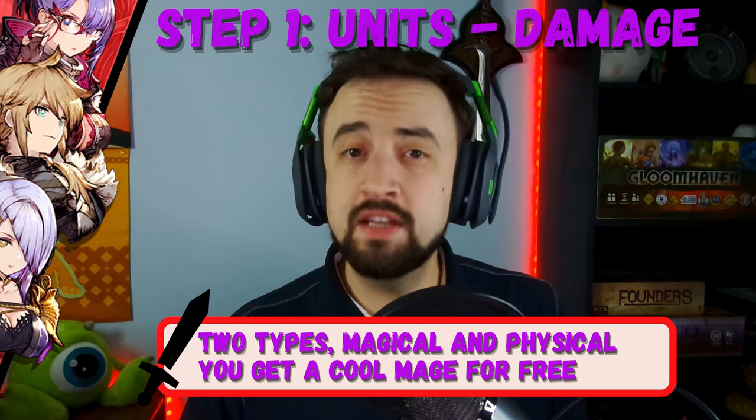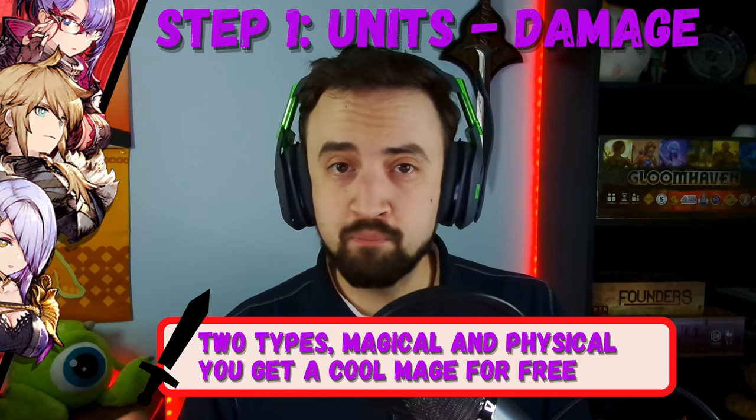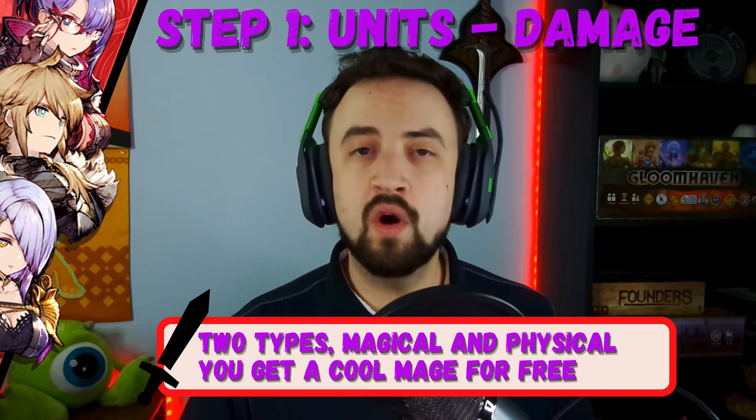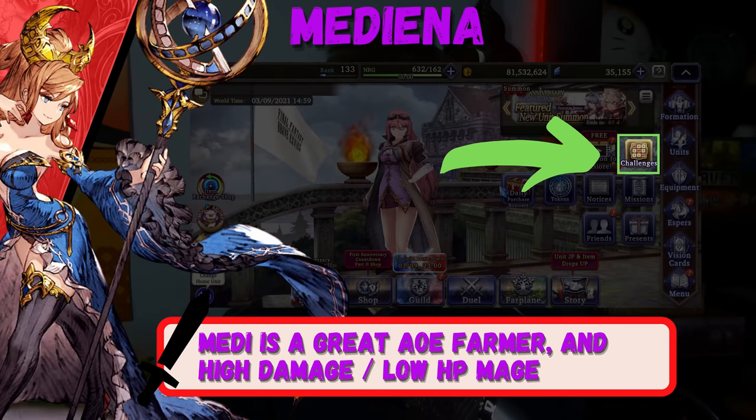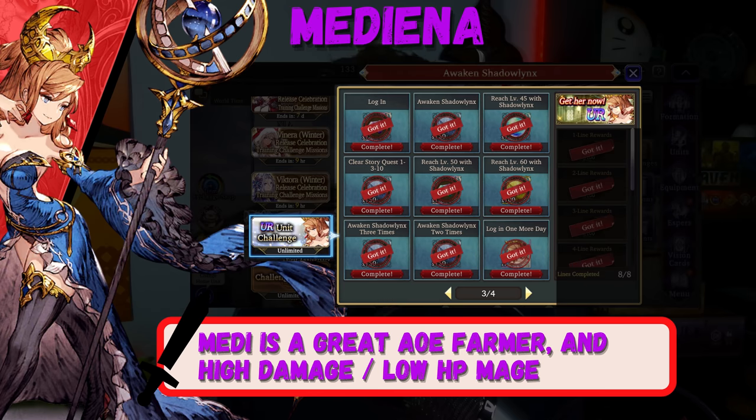Next, let's talk about your DPS characters, the damage dealers. There are two types in this game: magical and physical. You're going to get access to one of both for free through the bingo boards — these are challenge missions. Inside there are challenges called the UR unit challenge. You're going to get two units by doing this: Shadow Lynx and Medina. Shadow Lynx, who you get first, is an MR unit — she's an evasion physical DPS unit, like a prototypical ninja. She's worth leveling for an MR unit, especially if you want to play evasion. She has multi-hit attacks, which is really useful for chaining.